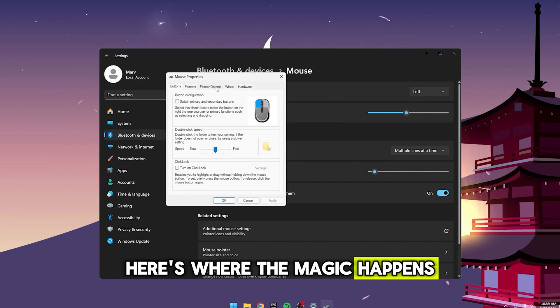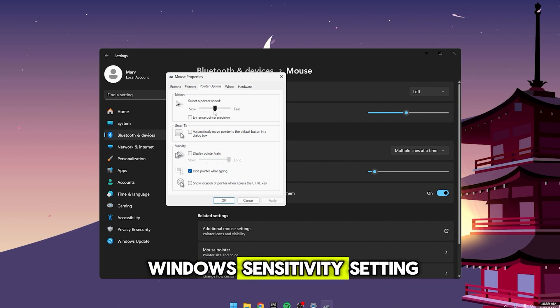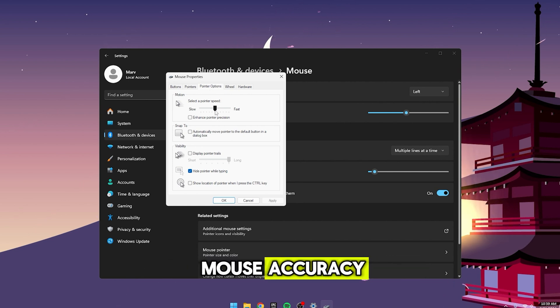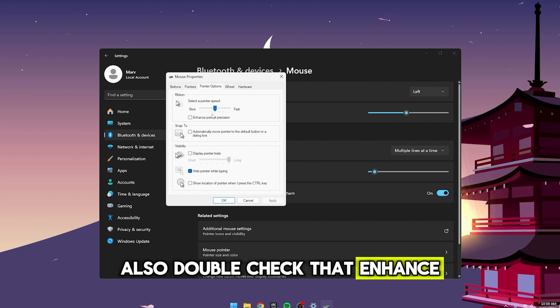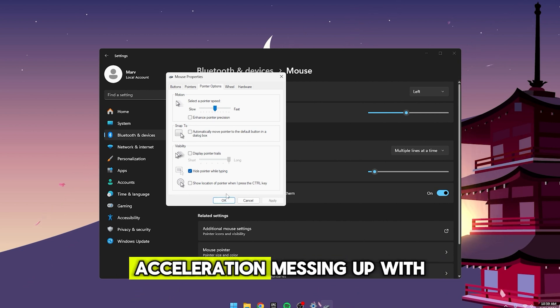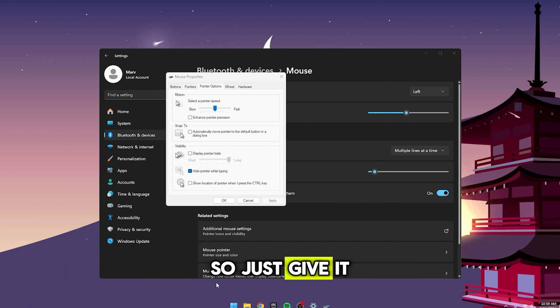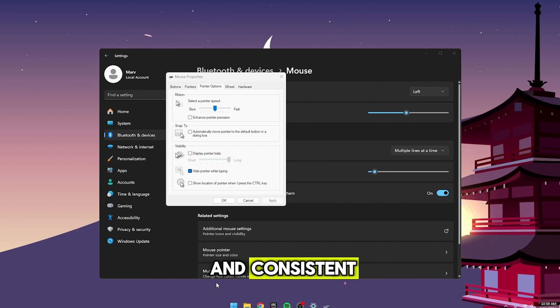Here's where the magic happens. Make sure you're using the default 6 out of 11 Windows Sensitivity setting for more consistent mouse accuracy. Also, double-check that Enhanced Pointer Precision is unchecked. You don't want mouse acceleration messing with your aim — it'll throw everything off. Just uncheck it to keep things nice and consistent.